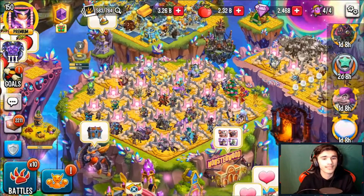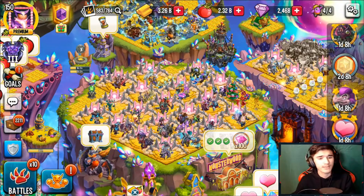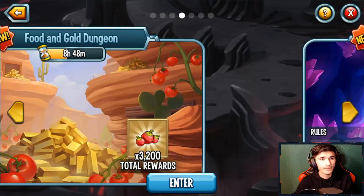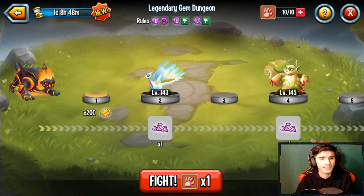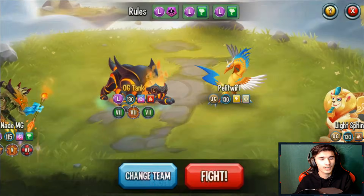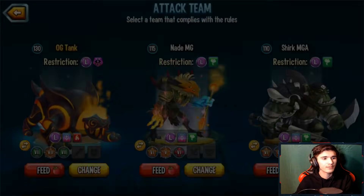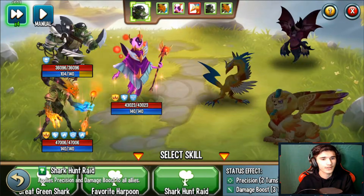Another great way to farm gems aside from MonsterWood — if you don't have it unlocked, or want a break from it — is the dungeons. Right now there is a Legendary Gem Dungeon. You can get 41 gems from this by battling the monsters inside. If you finish it to the end, you get your gems. The monsters are quite strong now — more difficult than before. You'll need legendary monsters, whereas before you could use anything you wanted.